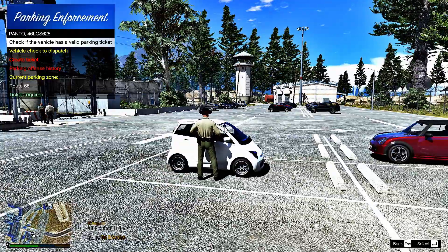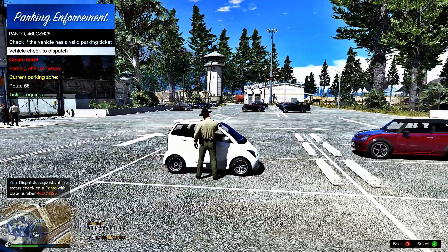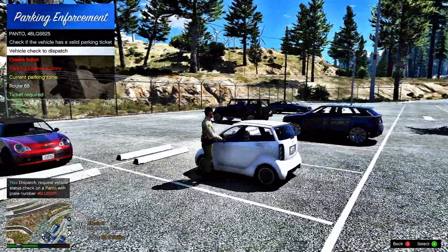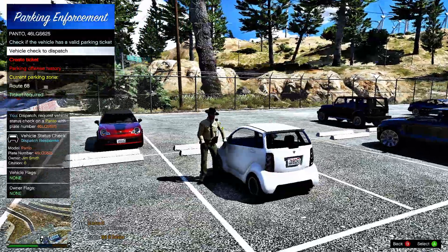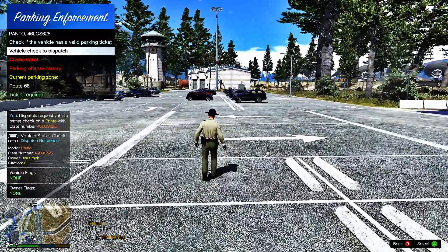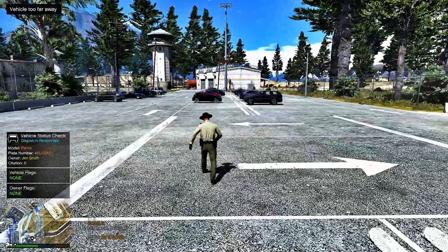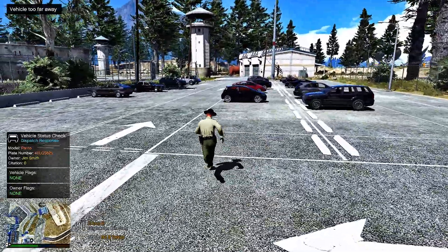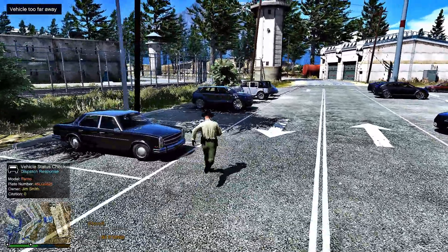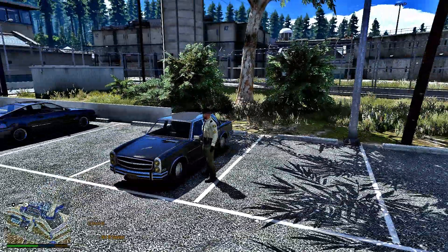Let's go up to this little vehicle here and do a vehicle check. Target vehicle license plate: four six Lincoln Queen Sam six two five. Target is ten-four.